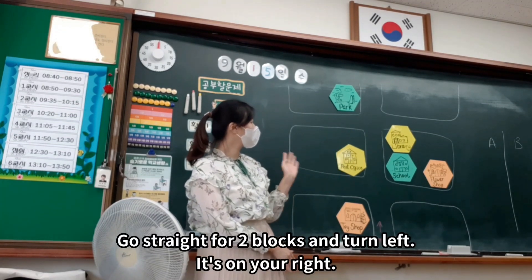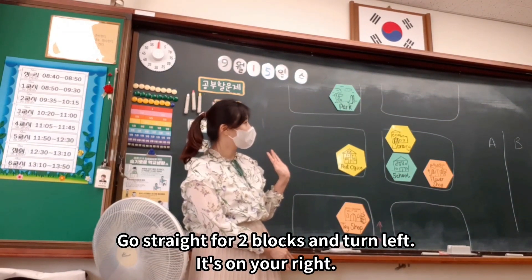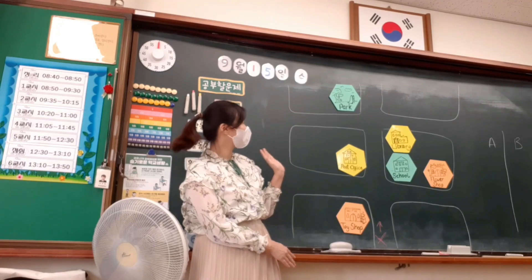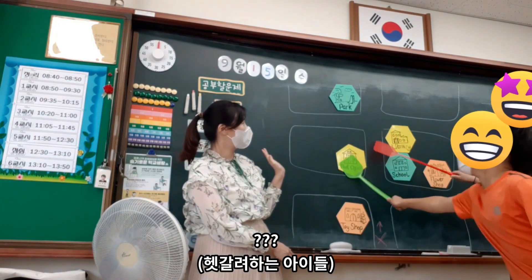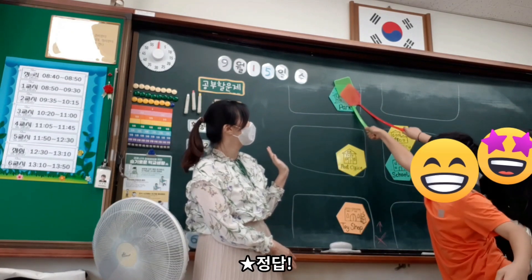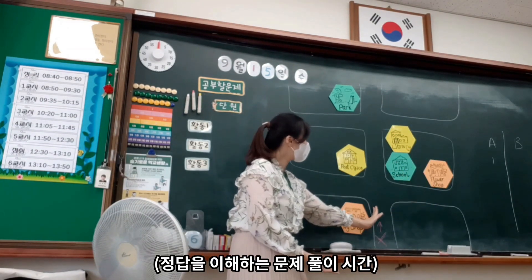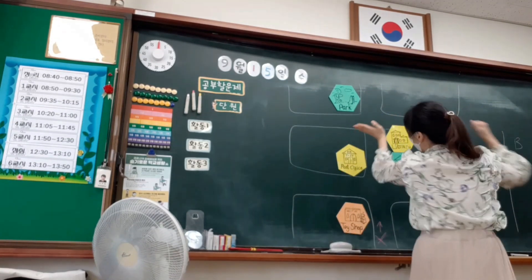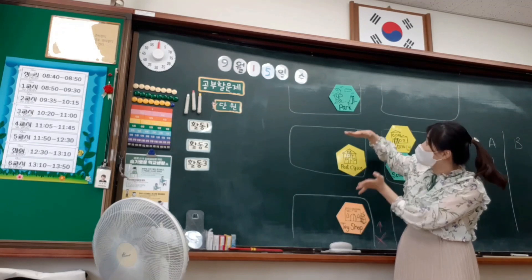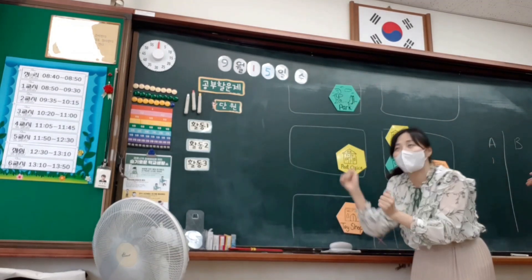Go straight for two blocks and turn left. It's on your right. Go. Go straight one block and turn right. No. Yes. No. Yes. No, no, no! It's on the right side.